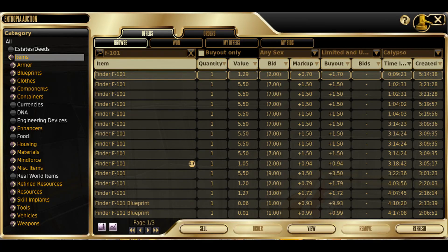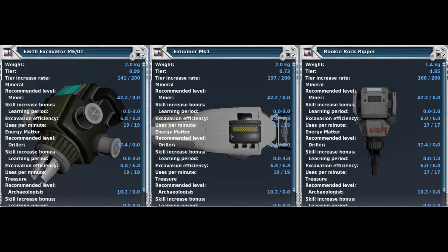You need a finder, which you can find in the Auction House. You can get the Exumer from the Trade Terminal on Next Island, or you could buy from another player.